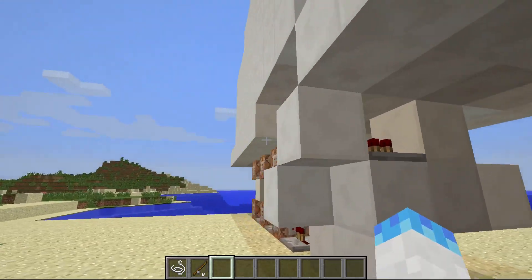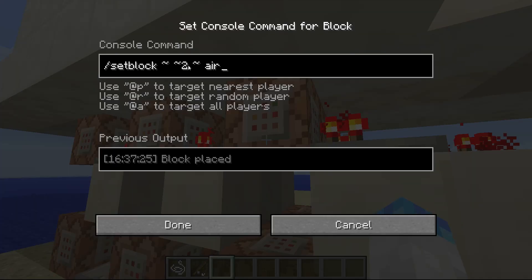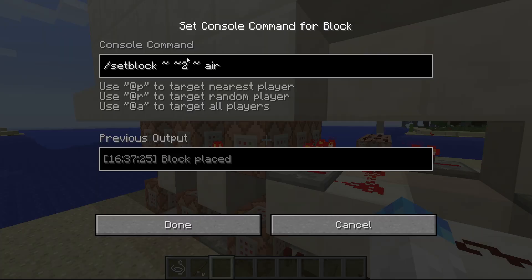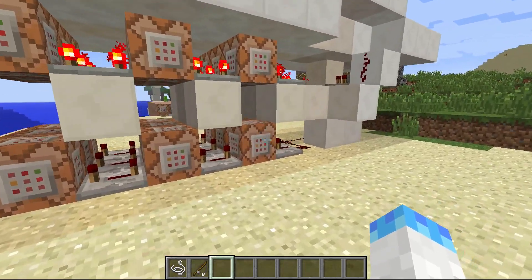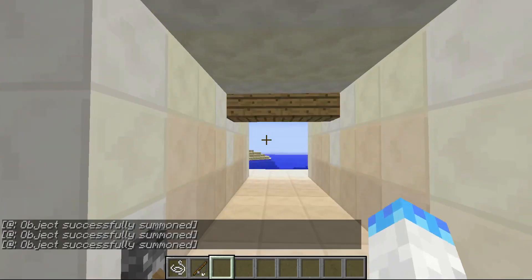Down here is the redstone. The main part is this — these are setting the block; this is the off mode, which is setting the block two blocks above the command block to air. That's what all these three rows are. The bottom ones are summoning falling sand seven blocks above, with the tile ID of 85, which is fence post. That's when I turn it on.